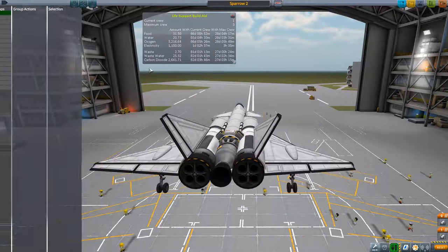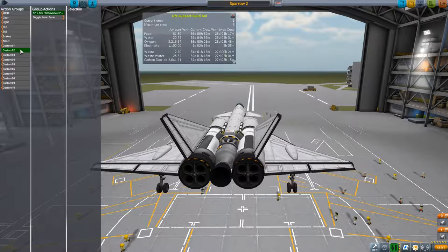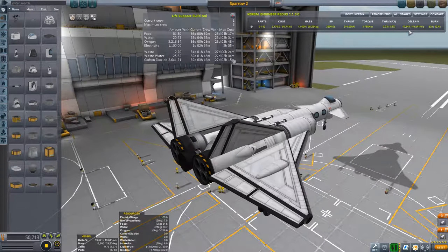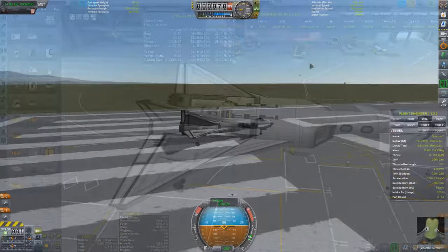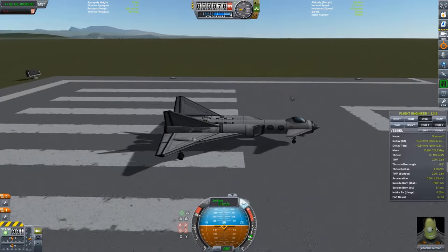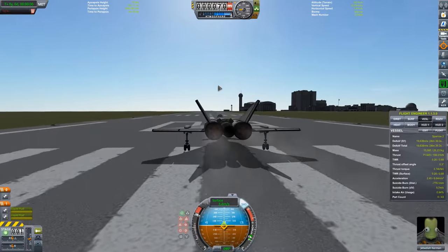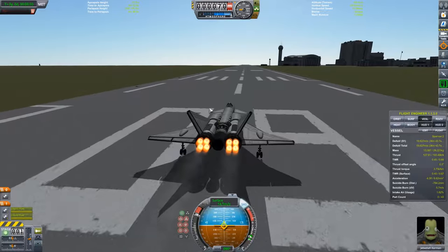What you're seeing right now in Kerbal Space Program is my Sparrow 2 SSTO. This plane is designed to go to the Mun and back while carrying three tourists, or a pilot, engineer, scientist — three Kerbals, whoever you'd like to bring. Here we are, we've fired up the rapiers and we are accelerating down the runway.